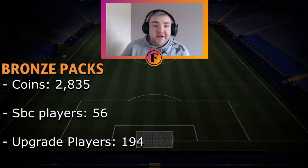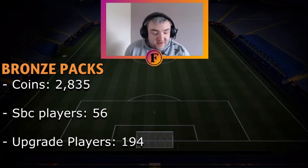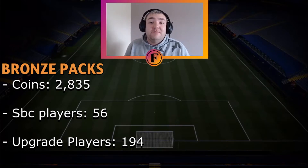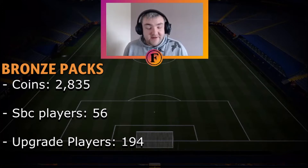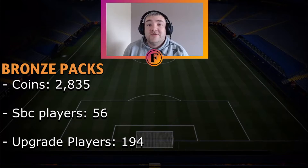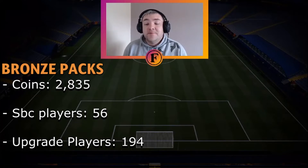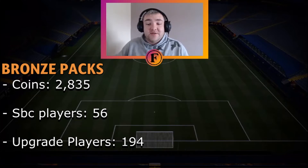What you're seeing below me now are the stats from the bronze packs. We did 62 bronze packs and got 2,835 coins. We got 56 SBC players — players usable in league SBCs — though a lot of these are from minor leagues like the Chinese league, Dutch league, and Saudi league, not many top-five league players. We also got 194 non-league cards, which normally would be used in silver or bronze upgrade packs to get silver players back. Working that out, 194 non-league players should roughly give us 17 silver cards. So realistically we should be getting at least 17 silver cards from the 10 silver packs. Now we're going to open the silver packs and compare the two at the end.